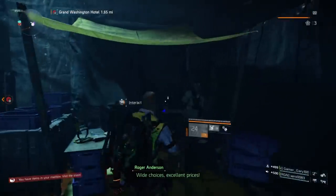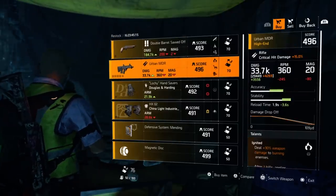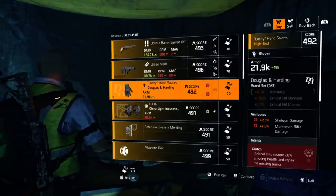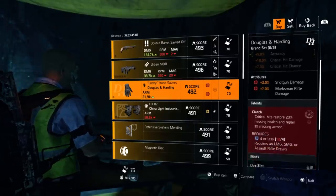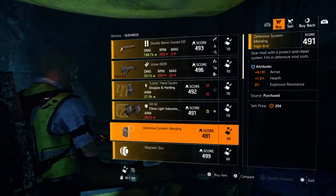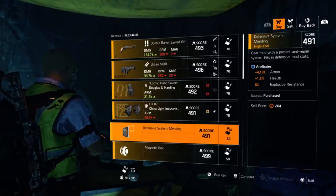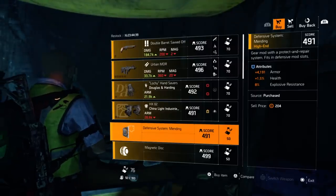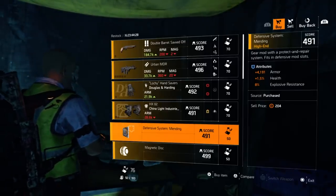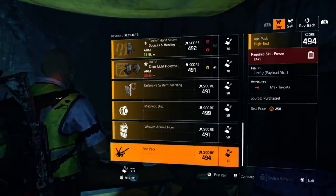At DZ West: a double-barreled sawed-off sidearm with Killer, Stable, Rooted. An Urban MDR with 29,449 base damage, Ignited, Distanced, and Cannon. D&H gloves with 2% shotgun damage for the double-barrel sawed-off and 7% marksman rifle damage. China Light Industries knee pads with skill haste, Surge, and a defensive mod — 4,191 armor, 1.5% health, 8% explosive resistance. Even without percentage health, these reduce explosive damage from seekers and grenade launchers. A Seeker mod at 11.8% skill haste, Shield mod at 61.4% health, and a Firefly mod with plus four max targets.